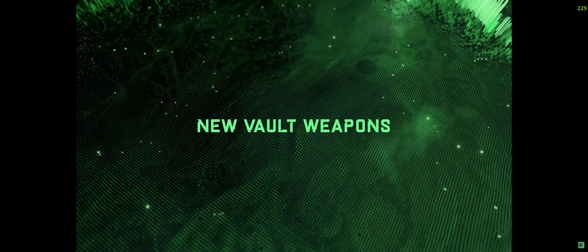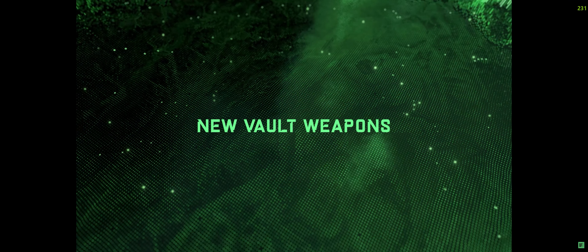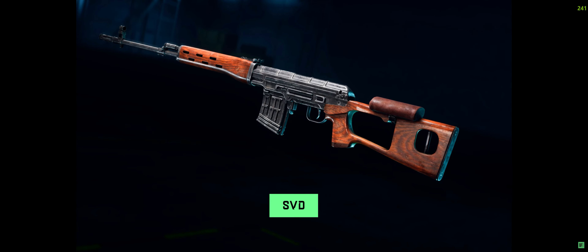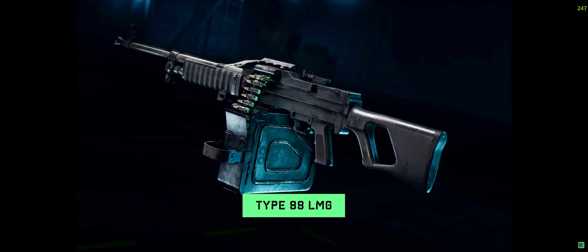Season 4 will also bring with it more Vault weapons — content from Portal that is now available for use in all-out warfare. At the start of the season, you'll get to experience the SVD from Battlefield 3, a semi-automatic sniper rifle with a 10-round magazine. It has a strong default zoom on its scope, making it great for those long-range engagements. You will also be able to get your hands on the Type ATA LMG, another Battlefield 3 addition.